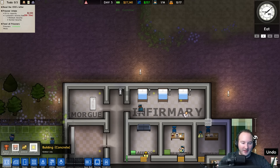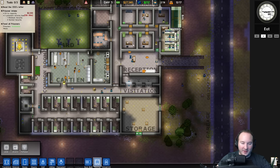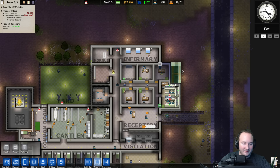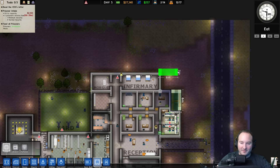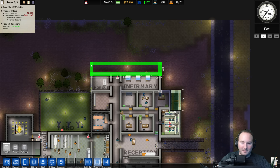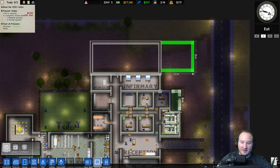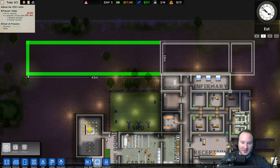Let's start laying the groundwork. I wanted to plan it out first — this one is three wide. So if we have the wall, then one, two, three, then a wall, a walkway, and a wall, then one, two, three. We can actually extend it way back this way because it's all just going to be more cells.